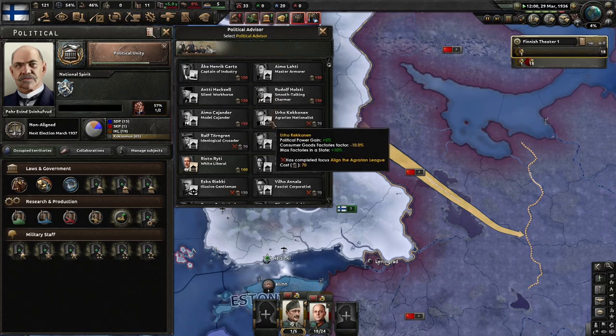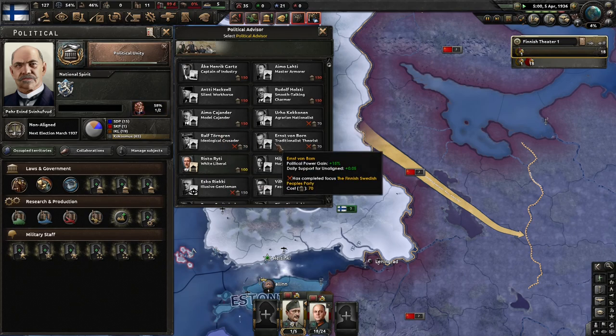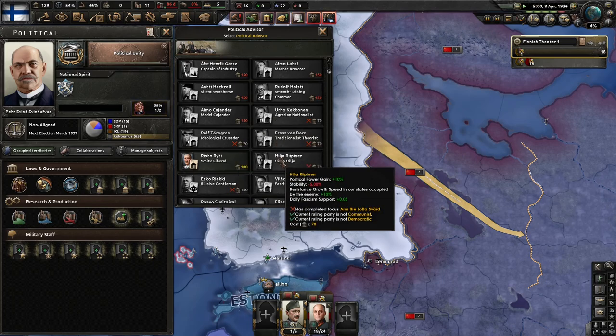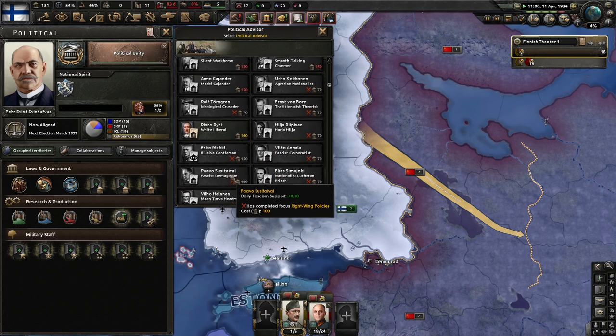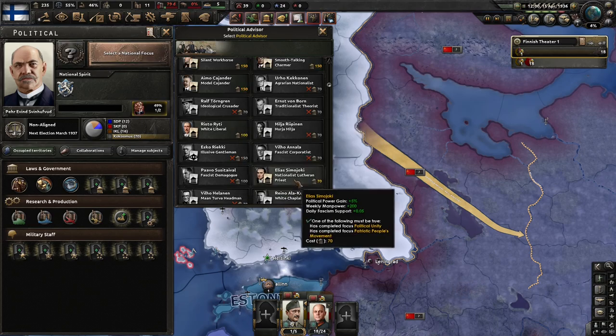More political power is nice. One thing I did realize from browsing Reddit a little bit is that consumer goods has been reworked. It's now a consumer goods factor instead of just getting a flat buff.